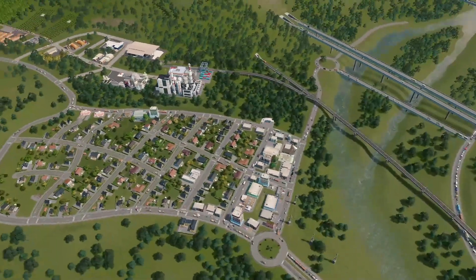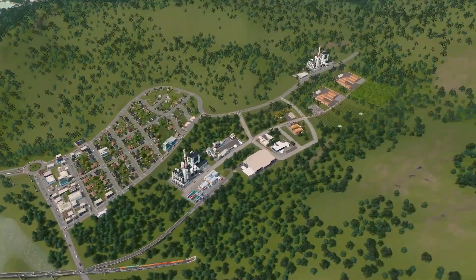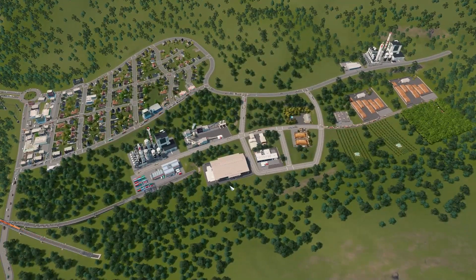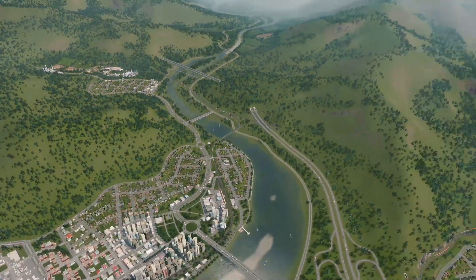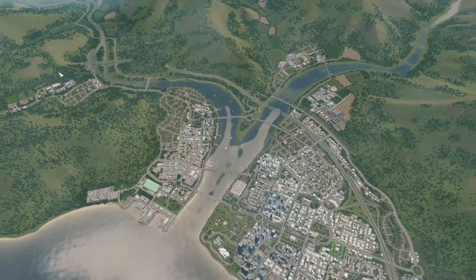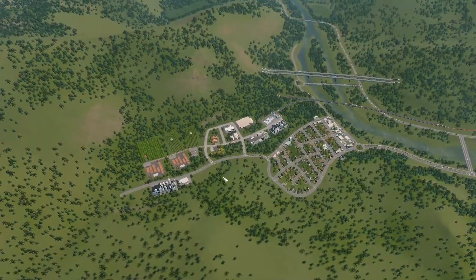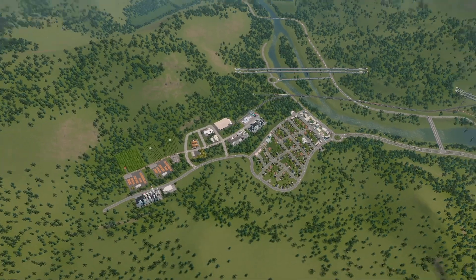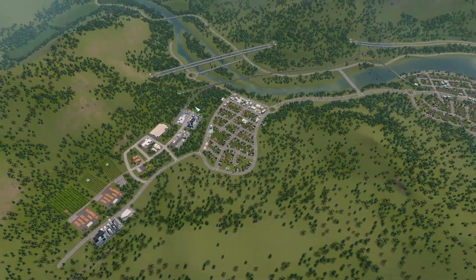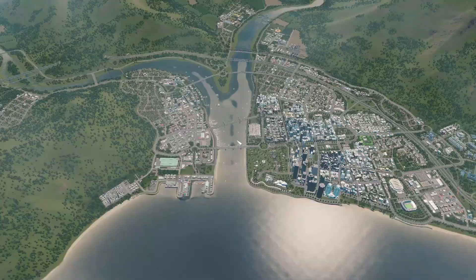It was really late and I was tired, so I just built something that works to give us some resources. Sure enough, we are producing the two forestry resources we need, so now we officially have all four industries in the map: forestry, agriculture, mining, and oil. I actually recorded a video building this but didn't like it, so it's just there in all its ugliness.